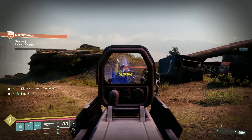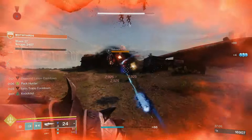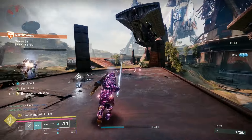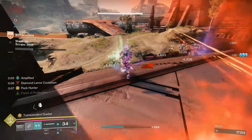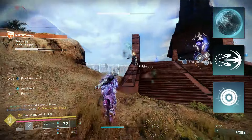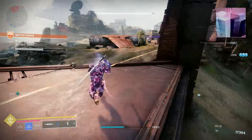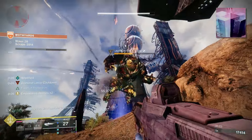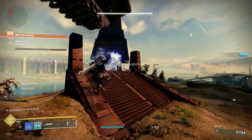The Arc Grenadier Titan build has always been a ton of fun to use, but the biggest problem has been survivability. Now that we have access to Prismatic, new artifact mods, and updates to our abilities, it's back and stronger than ever. This build takes everything you know and love about Arc Titan and mixes in some Stasis for extra damage and survivability. We bring the trio of Knockout, Thunderclap, and Pulse Grenades for super strong melees and grenades, as well as health back on melee kills. We pair that with Facet of Balance — using all of our light abilities and Arc weapons generates more melee energy, and mixing in Stasis generates even more grenade energy.